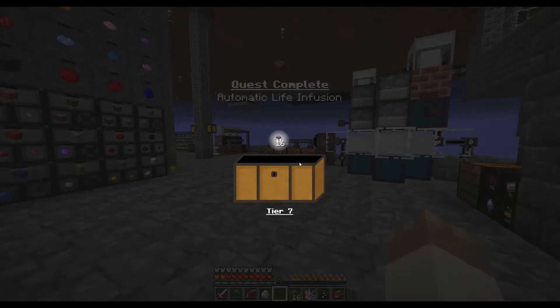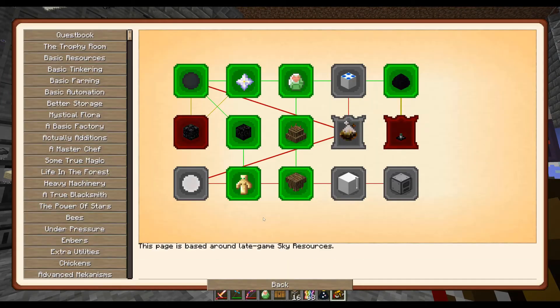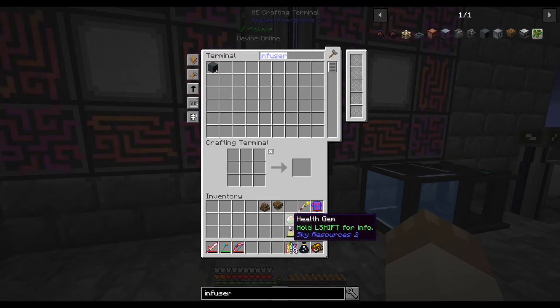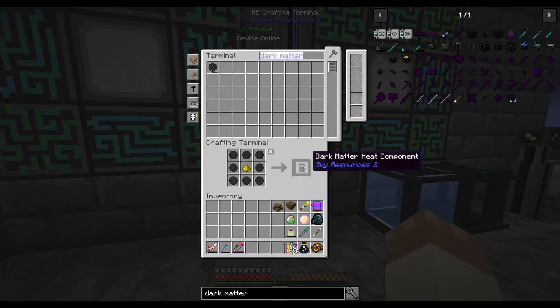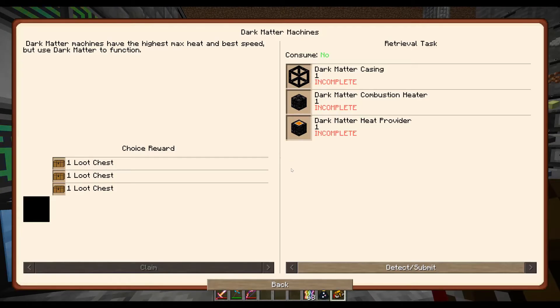Let's open that — 16 firefly jars, oh goody. We'll claim a reward from that one. Now we don't have anywhere else to go. We could look at dark matter machines — that might be our next step. Spirit morbs, no thank you. We've got the health gem, that's fine. So let's look at the dark matter machines. Dark matter casing — oh yeah, that wants the nether star. Combustion heater — dark matter, okay we can do that.